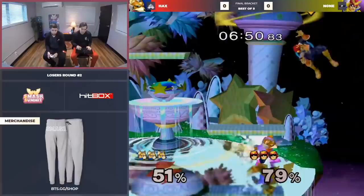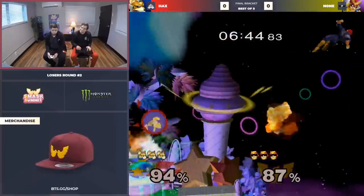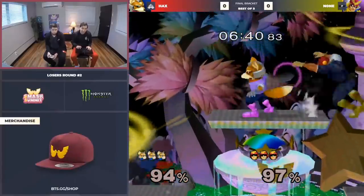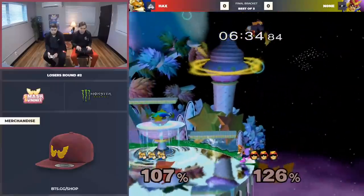When there's no platforms, Fox wins on FOD like 73%. Because Falcon can't do anything to prevent it. How mad are you, Fiction, that he just got back three times? Hax needs to know — he played Falcon for so long. You can't get too close, you can't cap him back.